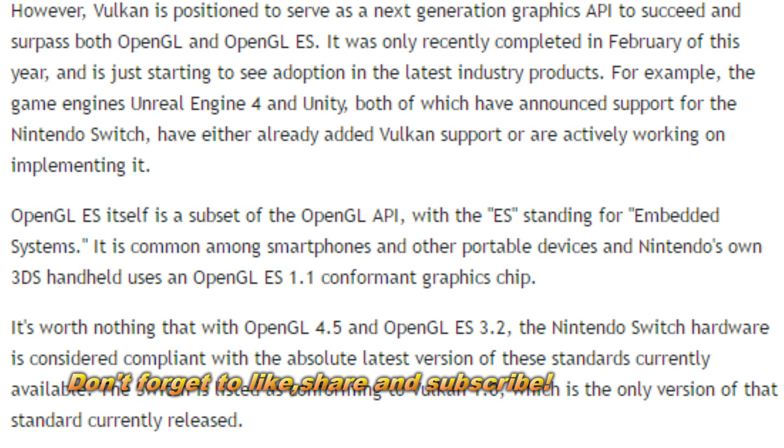Nintendo's hardware is officially compliant with these open standards. Vulkan is positioned to serve as the next-generation graphics API to succeed and surpass both OpenGL and OpenGL ES. So Nintendo Switch has Vulkan, OpenGL, and OpenGL ES — that's sick for this small portable console. I looked it up and understood what it was talking about. I said, wait a minute, this is a pretty up-to-date system. It is not using old hardware like people keep saying — this is new hardware. It is worth noting that OpenGL 4.5 and OpenGL ES 3.2 on the Switch hardware are considered compliant with the absolute latest versions of those standards.